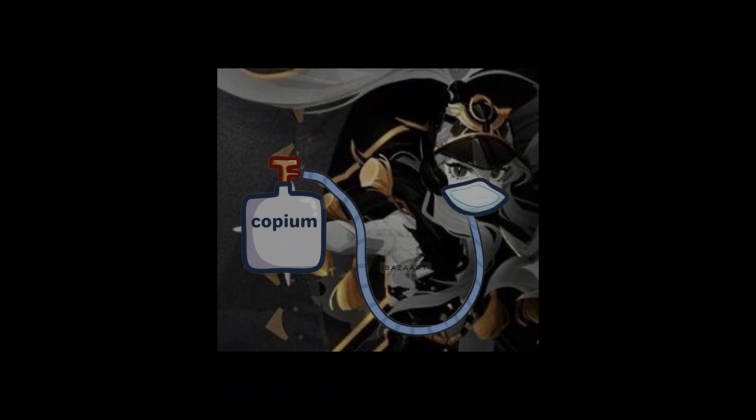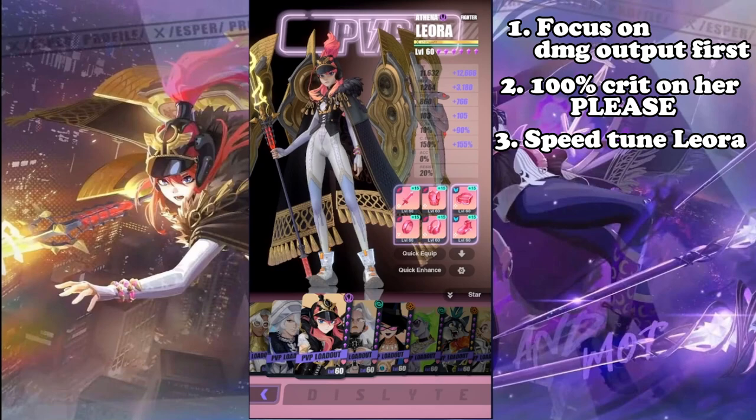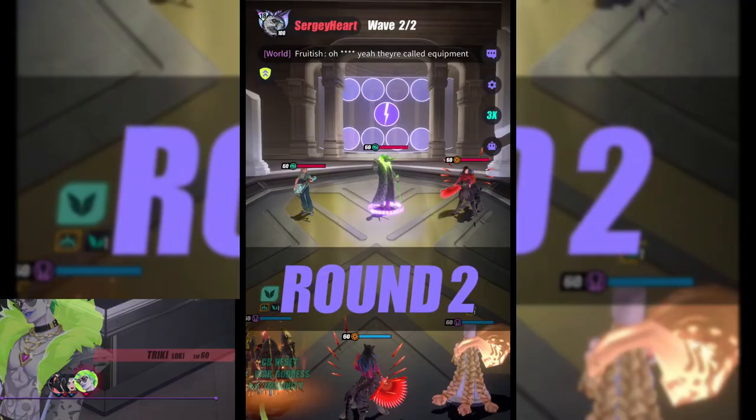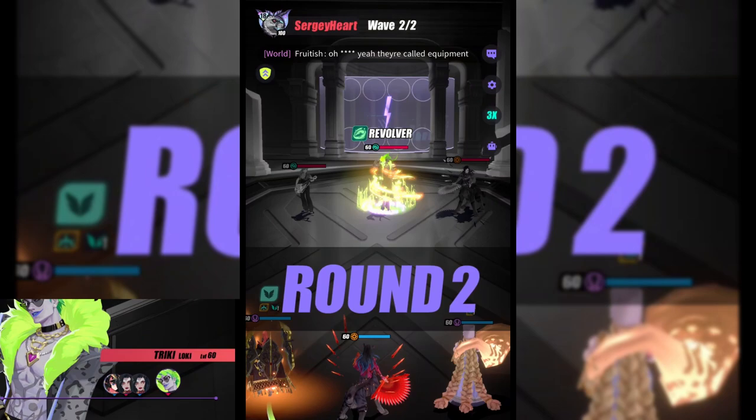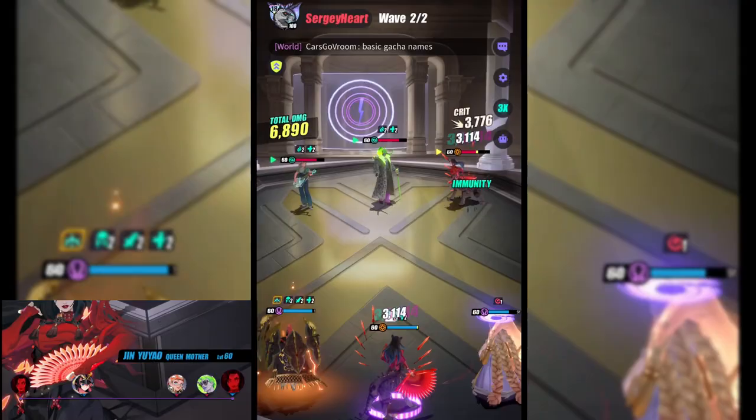The third tip is to speed tune her to move right after your supporters. Your speed should be tuned so she moves right after them because in the off chance you get debuffed or incapacitated, your supporters can remove that debuff. What good is a damage dealer if they aren't dealing damage? For reference, this is my speed tuning — do not copy-paste it. Tune your units according to your own account.